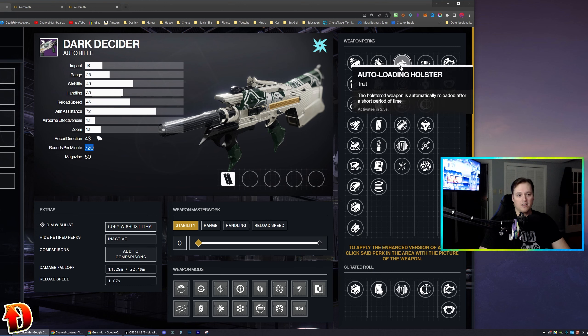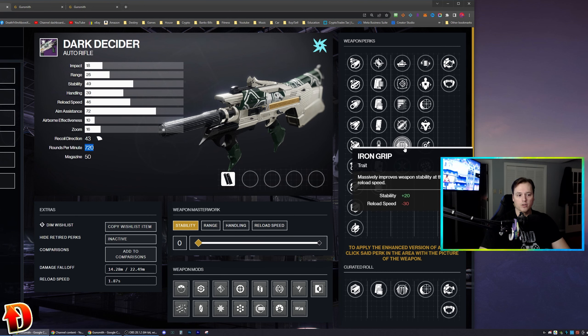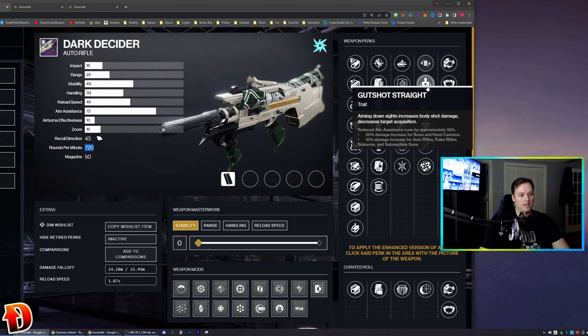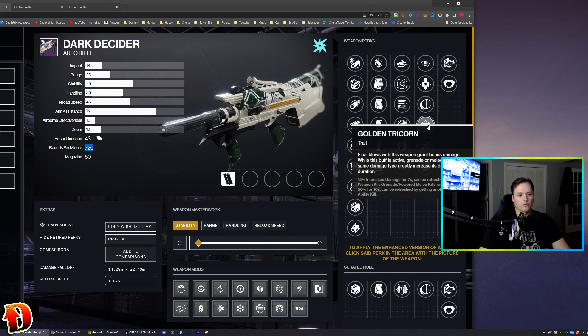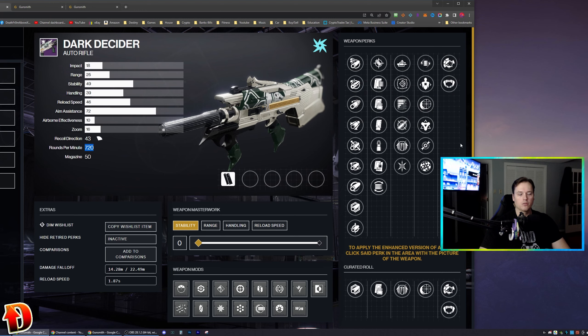The perks you can get in the first column: auto-loading holster, offhand strike, subsistence, dynamic sway reduction, iron grip, the iron banner perk, and well-rounded are pretty nice. Second column, you can get Volt Shot — I like it — Shot Straight, Iron Reach, Golden Tricorn, Dragonfly, and Rangefinder. Barrel and mag perks are what you would expect.